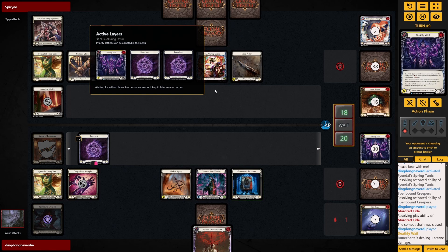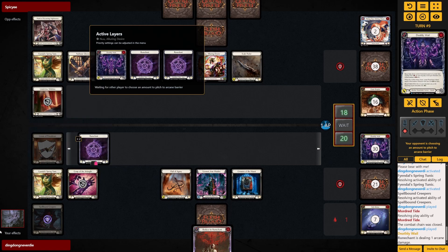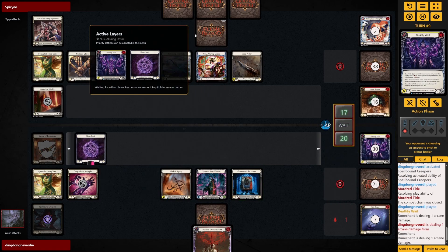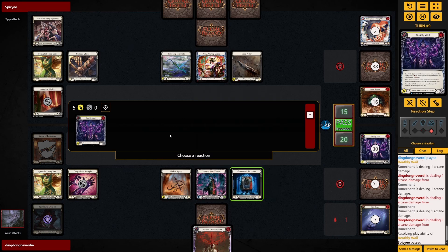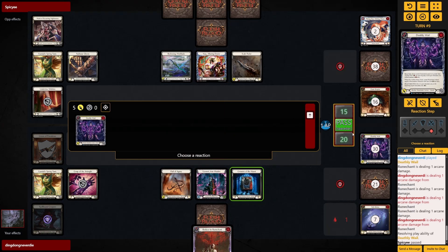If I really wanted to I can close the combat chain and then swing with the Eloquent Eulogy, but there will be three rune chants wasted. I would like to keep the rune chants for my next turn, given that I now have two Reduce to Rune Chants in hand.